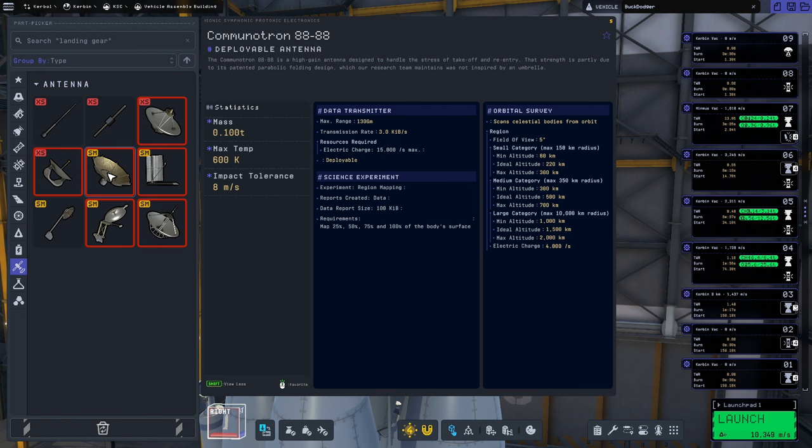Currently, all of the scanning is done with antennas. Along with them, you can find the information as to what scan type they take and what altitude they prefer to scan from. Depending on which body you're scanning, its size, and what type of scan you want to run, you will need to be at different altitudes.